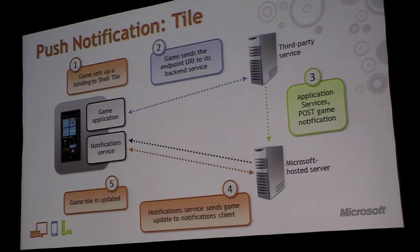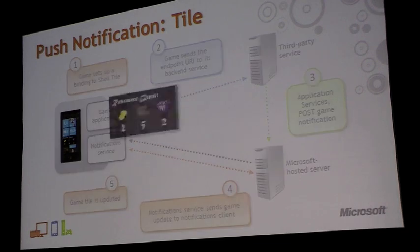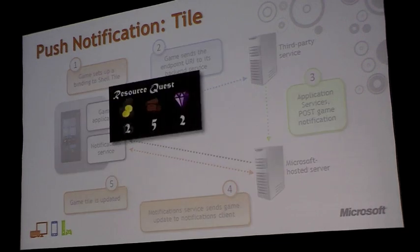Your third-party service does its number crunching — in this case, it checks on the minions and sees how they're doing with their day's assignment — and posts the results to the Microsoft hosted server. The server then, when it's convenient and efficient and you have connectivity, posts this information back to your phone. You can see that today the minions have done well. The ability to push image updates right to the front page of your phone means you can give users data anytime in a very visible format — this is a big deal.